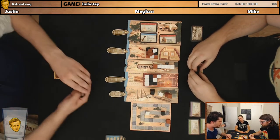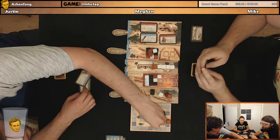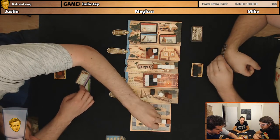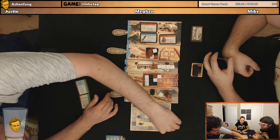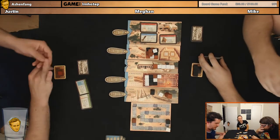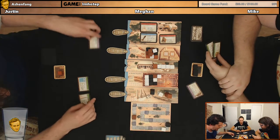End game scoring. We'll start with the burial chamber. Megan, you get one, two, plus six — you get eight points. And I get three. Mike gets ten points, putting him up to twenty-one. Lucky number twenty-one. Obelisk — you guys each get three, and I get twelve. Next, we'll do statues — I think we each get one point.